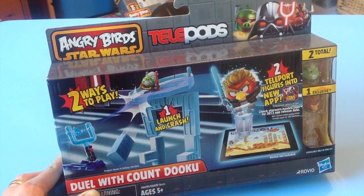Here we've got the Duel With Count Dooku set, which comes with Count Dooku himself and Anakin Skywalker, along with one telepod. You've got a few pieces here and a launcher.